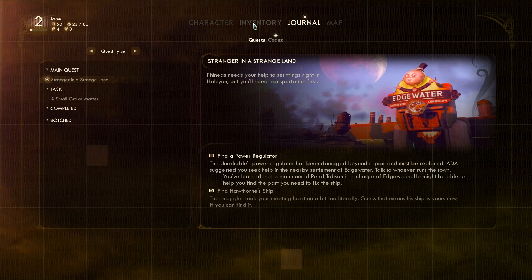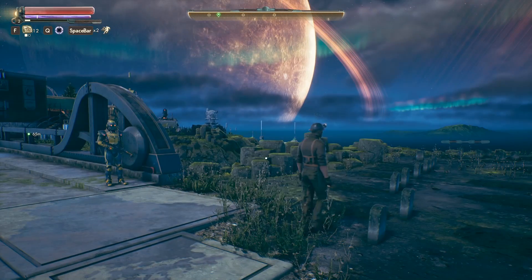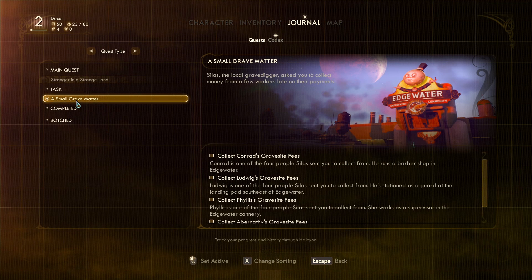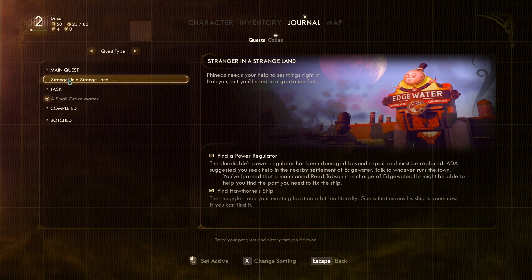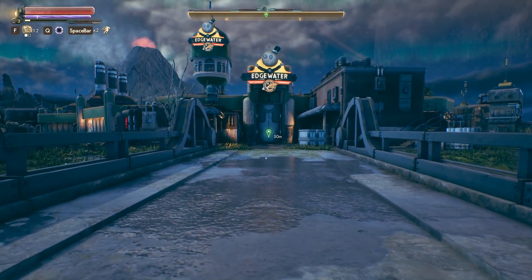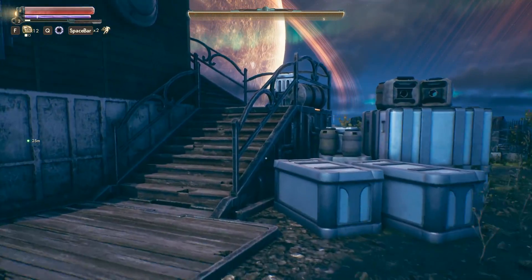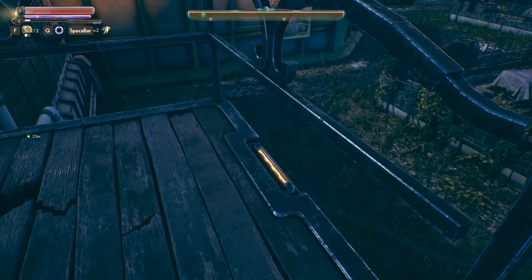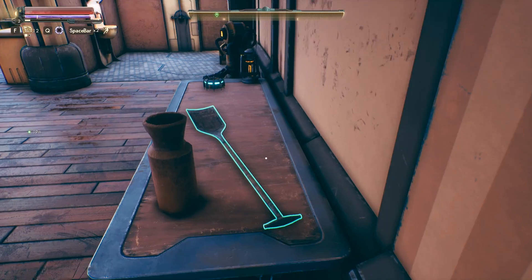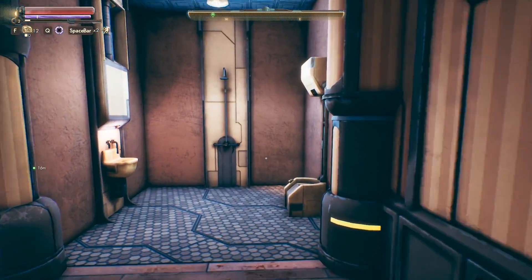I should not be running around in this gear while I'm in town. Let's just wear our hibernation suit and we don't need a helmet. So let's set the small grave matter quest as active and go talk to people. Let's make sure we wear the right clothes so we don't piss people off - the last thing we want is to get mistaken for raiders. Edgewater Employment Community - anything around here I can steal? I do enjoy me some stealing, provided no one's around to notice me. No one will notice any of this stuff is gone. I need these lockpicks - I need them more than you do.